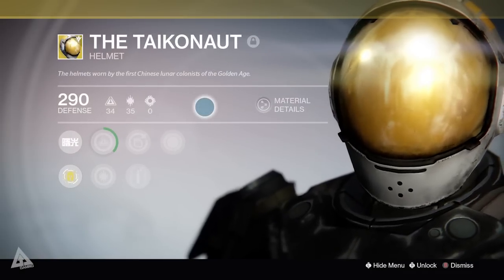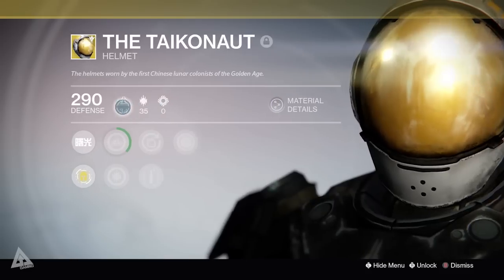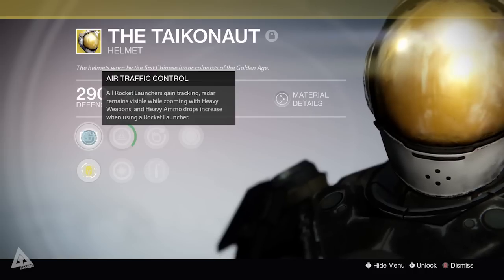So what does this do? The description for this helmet reads: 'The helmet worn by the first Chinese lunar colonists of the Golden Age.' It comes with a base 290 defense.